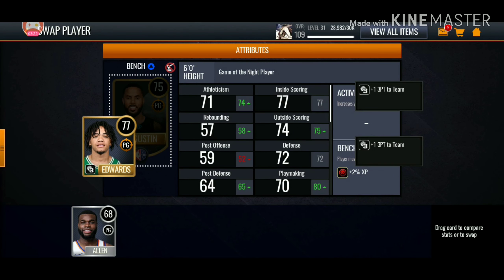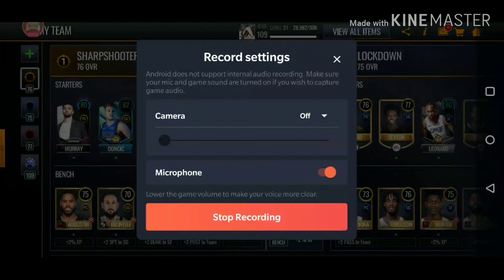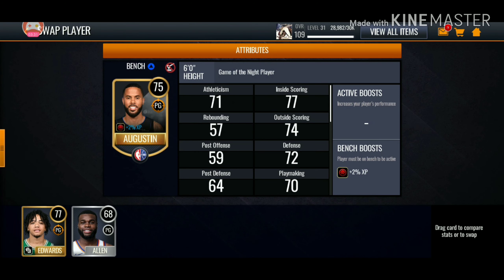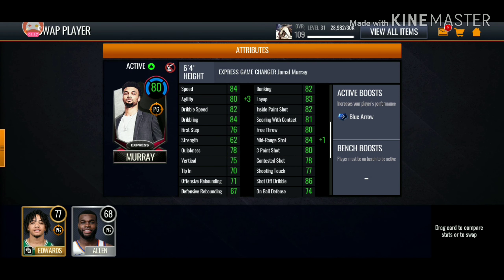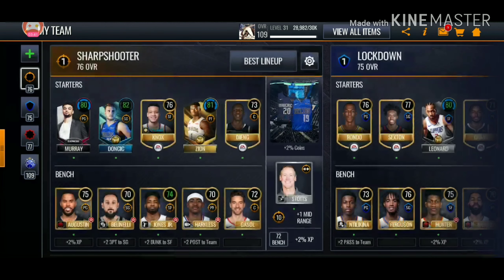We'll take Carson Edwards though. Carson Edwards — is he better than Jamal Murray? Let's go ahead and check. He might be better than Jamal Murray. Jamal Murray has an 83 point shot — no, he's not really better. So we'll just go ahead and put him on the bench.